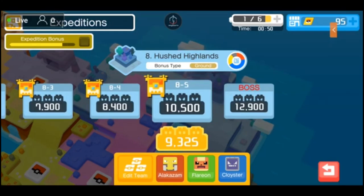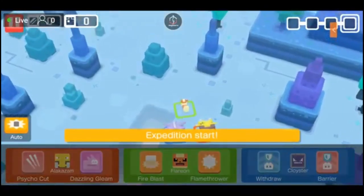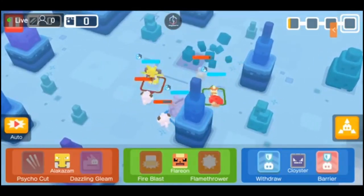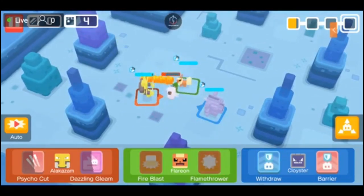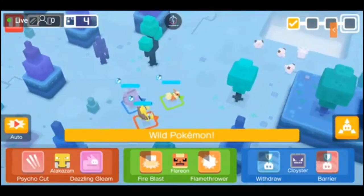Cloyster level up, Flareon level up, Alakazam will level up - good. Expedition 8 Level 5 - we're now at a higher difficulty than my current team. I'm at 9325, and the recommendation for this level is 10,500. Let's see what we can do. I'm still struggling with move learning on Cloyster - it still knows Barrier but I'm keeping Barrier, I need to get rid of Withdraw. One, two, three - the gem set I have on Alakazam's Dazzling Gleam is so good. This is working, I'm liking this game.